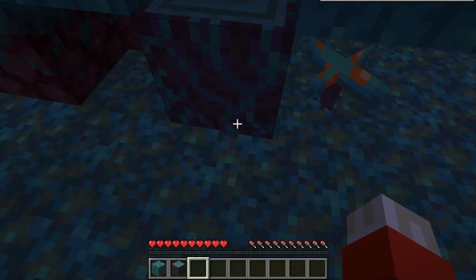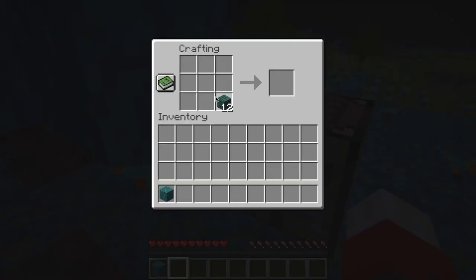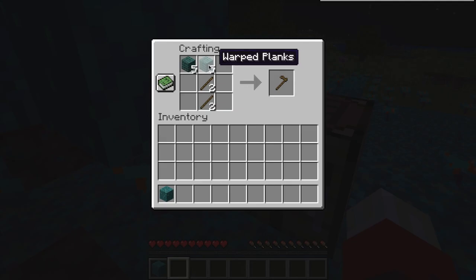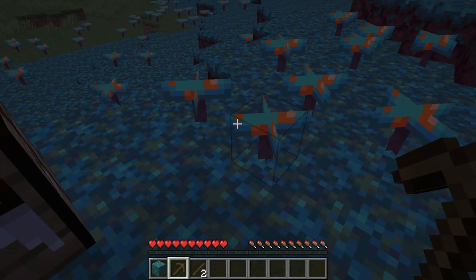The first thing we're gonna need is to make a crafting table. I'm just gonna go get some stone. Let's make a pickaxe. Okay, finally — look, we made a pickaxe!